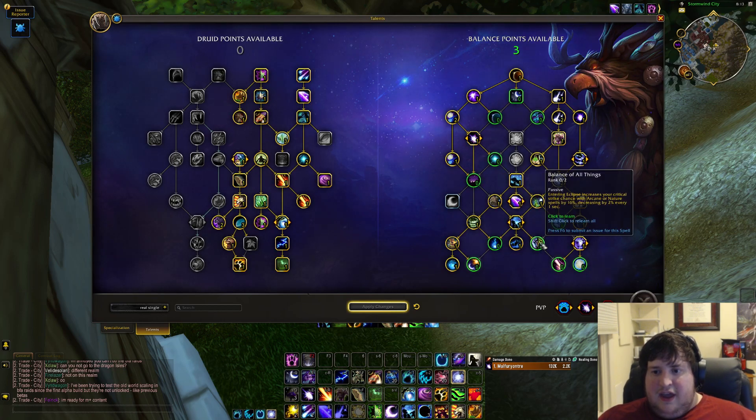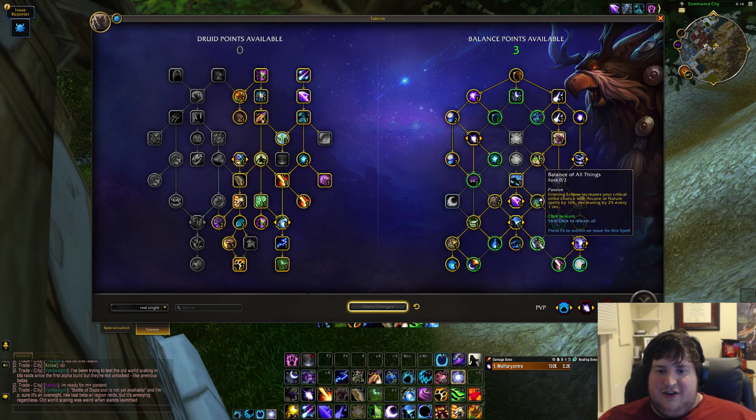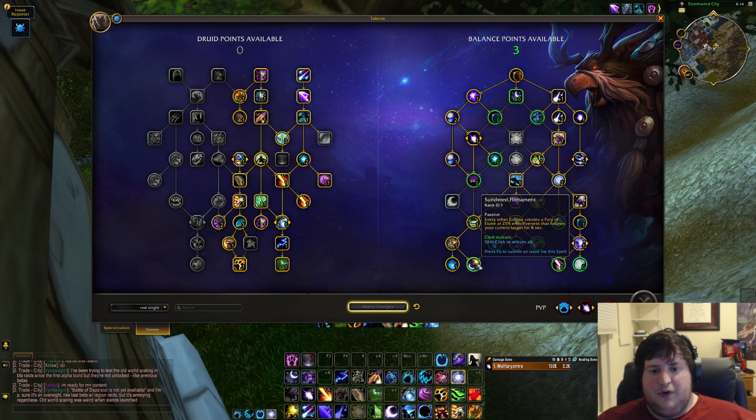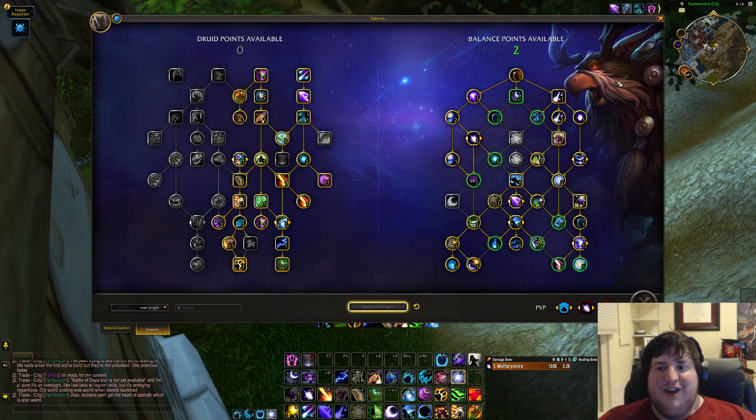Balance of All Things is actually pretty decent — when you enter an eclipse you get increased critical strike chance with arcane and nature damage. It's a two-point node, just a slight flat damage increase at the start of eclipse, and especially with Nature's Grace playing around it you get some good stuff off. But it's not worth it over Sundered Firmament. Sundered Firmament is the tier set from the end of Shadowlands — every other eclipse we enter generates a Fury of Elune at 25% effectiveness. They changed it so now it only gives 10 astral power per Fury of Elune from it, but that's still pretty powerful and generally worth taking.